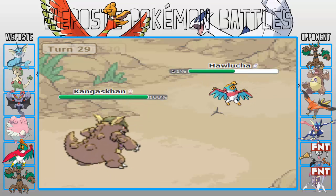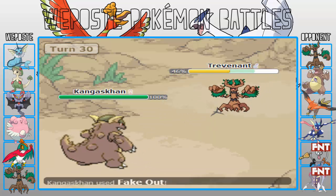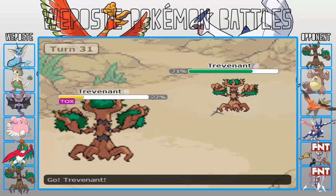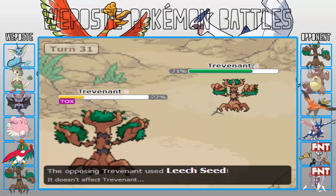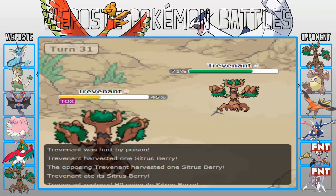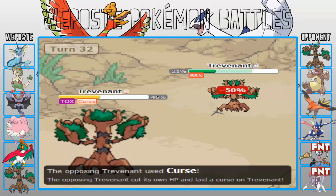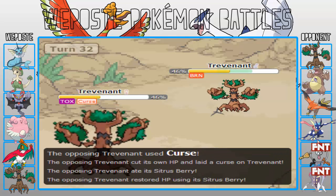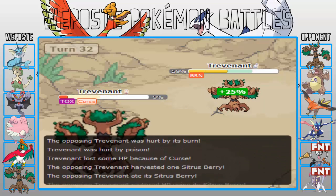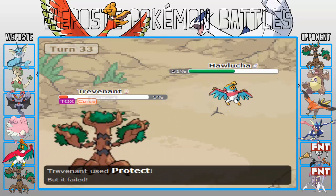I'm going to go into Hawlucha now because of the Will-O-Wisp. He goes for Freakout. I'm going to get the Citrus Berry back up to 70%, which is always good. Sitting pretty at 70%. Going for the Leech Seed — he predicts that, goes into his own Trevenant, and I can't do anything to him. I actually stay in and go for a Curse as he goes for the Will-O-Wisp, which is really bothersome because I kind of need my Trevenant non-statused since it doesn't do that well on health.